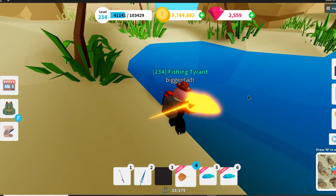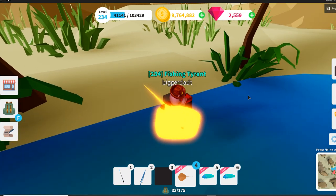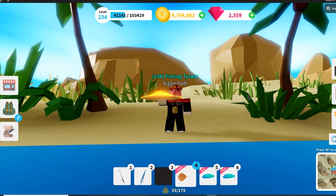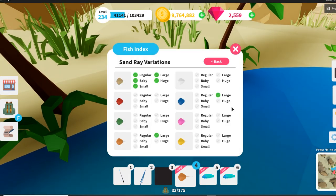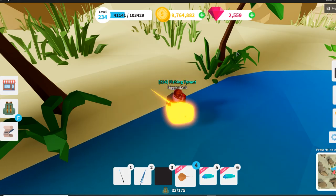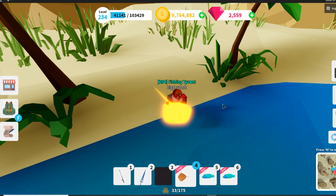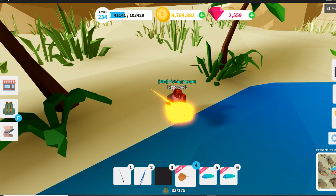I didn't have enough fish to sell in my aquarium to get to 10 million, so I came over to Pharaoh's Island and started fishing for legendaries. Look what I just found — a golden stingray! I didn't even know there was a golden stingray. There's yellow, but there's also gold. If you go to the chart there's a yellow, but I just got a gold large stingray — that is sick. That's going to my aquarium. I'm gonna keep fishing and give me about 15 minutes and we'll be at 10 million and grab that boat.